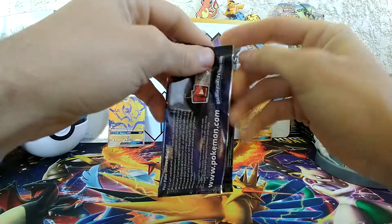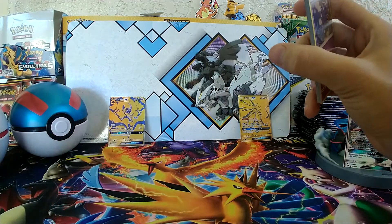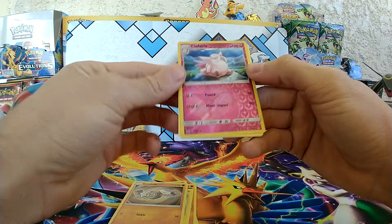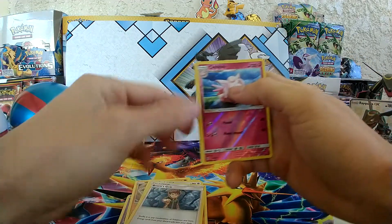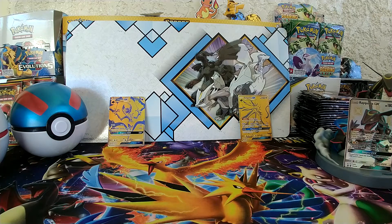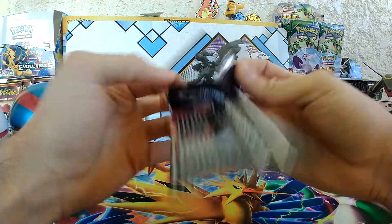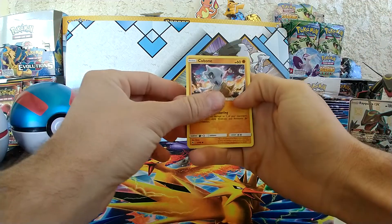Perfect pack opening — starting a new streak. We have Koffing, Paras, Cubone, Voltorb, Geodude, and Reverse Clefable which is a rare — nice, that's going into the monthly giveaway pile. Coming from the rear: Farfetch'd, Graveler, Brock's Grit, Water Energy, and a Jolteon — also going in the monthly giveaway pile. If you haven't been checking out my monthly giveaway videos, do check them out because every month I'm giving away about 45 cards — Rares, Reverses, Holos, Ultra Rares. Check it out, it's a good time.